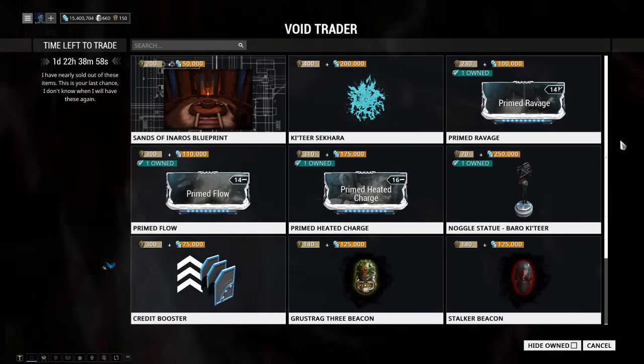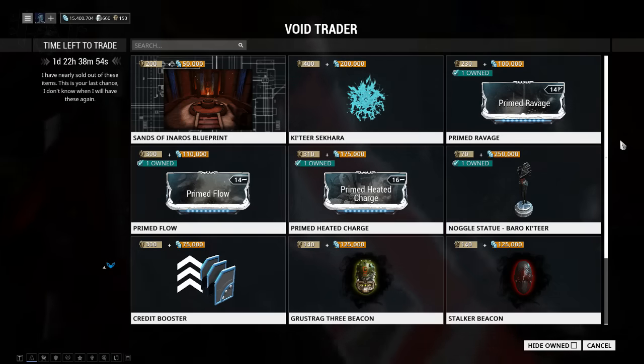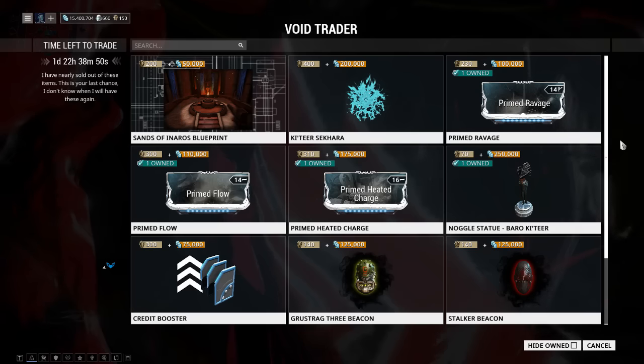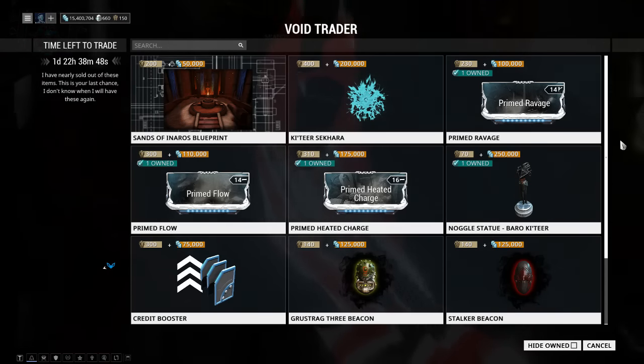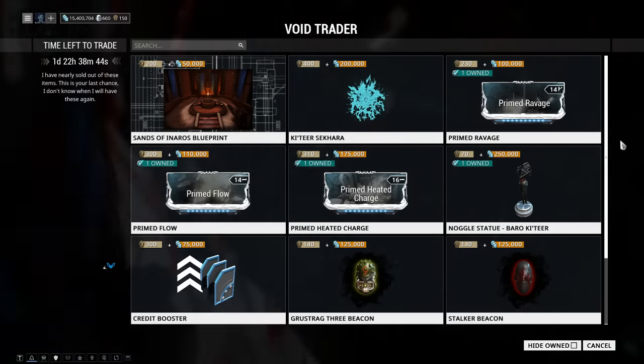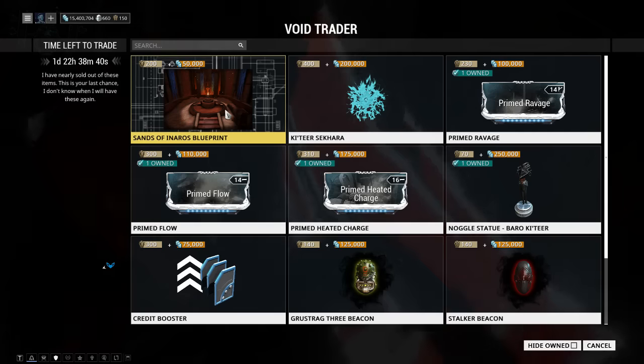Hey guys, it's Win the Crones Gamer. Hotfix central keeps changing the Void Trader's loot and prices, so I'm redoing the video. Hopefully this will be the last time. This is the PC rotation and he is on Pluto. First up, Sansunaru blueprint — it starts his quest, 200 ducats and 50,000 credits. Yeah, I love him. I say it every week — you should get this.